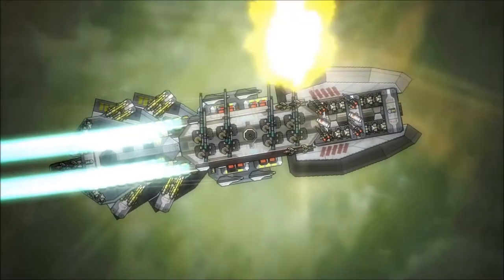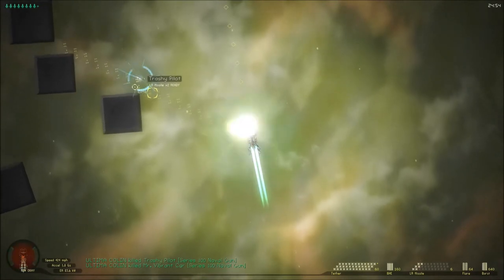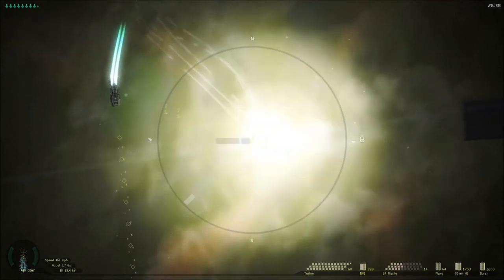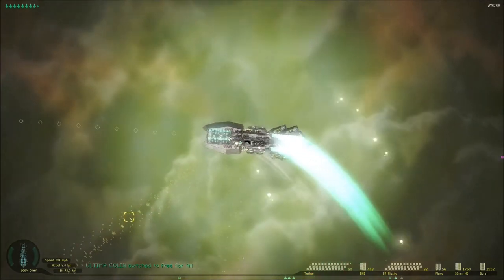Here we have the Messenger-class Destroyer. The primary weapon here is an 8 naval gun battery, with a RoboSight for accurate fire while moving. Long range missiles can keep faster ships occupied. The missile defense on this ship is fully automatic — it uses point defense modules that fire burst rounds and flares when missiles are inbound.